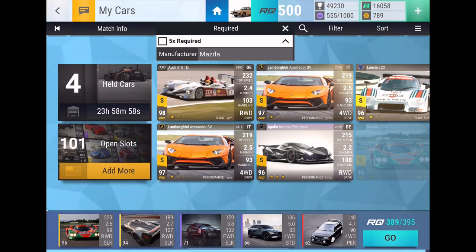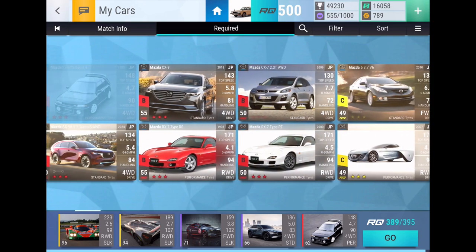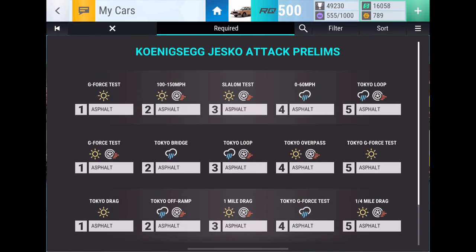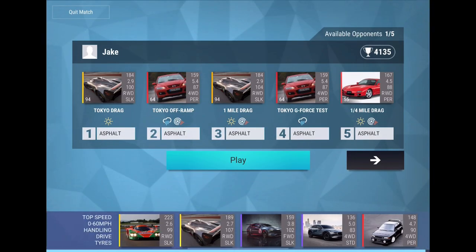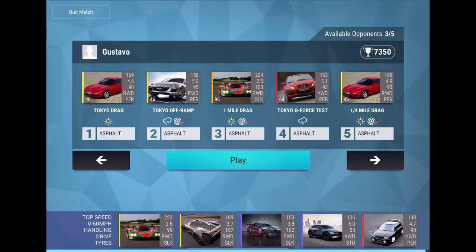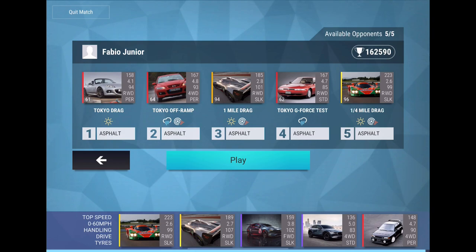Let's see if there's anything else I could run. I could run maybe the RX-7 instead of the Familia, but there's Tokyo Bridge wet and Tokyo Off-Ramp wet — I feel like the Familia would be a bit better. This guy's got two Furais, but I can beat him. That's why I also dropped some Fuses into my Furai, because I know people have upgraded Furais. All of these guys look pretty beatable as of right now.